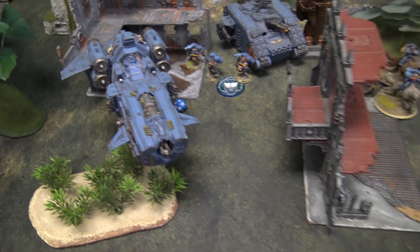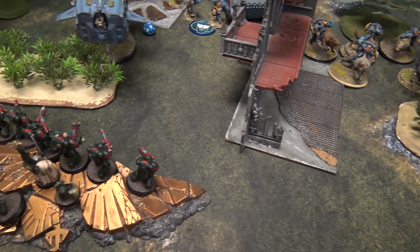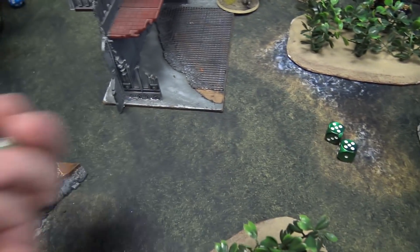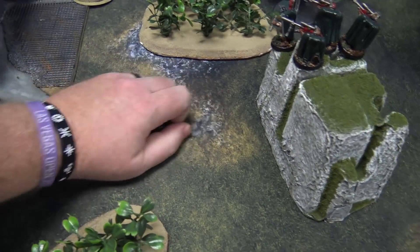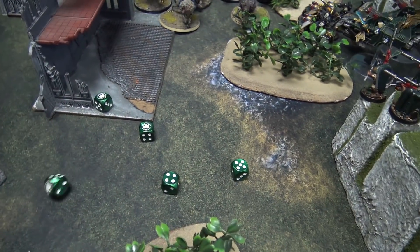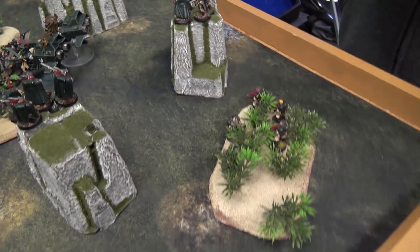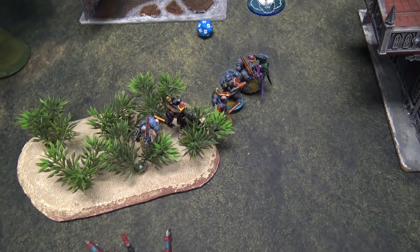Three Hellblasters in rapid fire range fire six shots into the Stormfang — hitting on fours because it's supersonic, rerolling ones and twos — five hits. Strength eight, wounding on threes, rerolling ones from the Lieutenant — five wounds at AP minus four, going straight through for 15 damage. The Stormfang is destroyed. Rolling for explosion on a six — no explosion. The six Grey Hunters inside disembark, with one twisting an ankle.